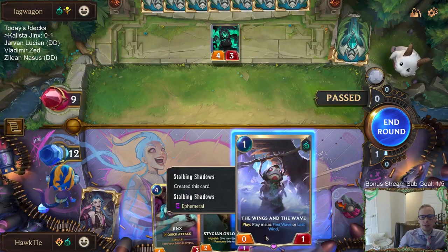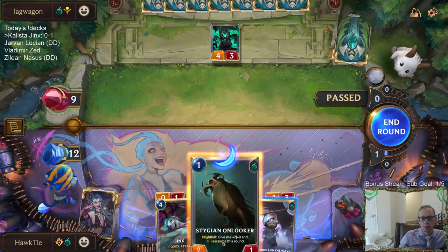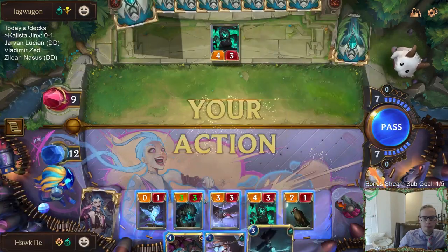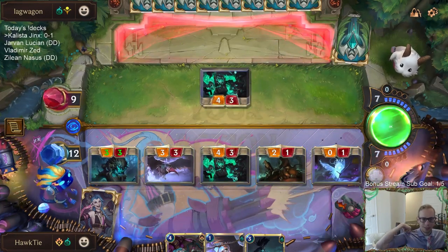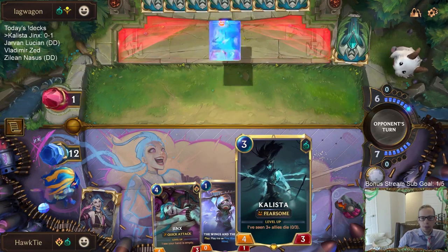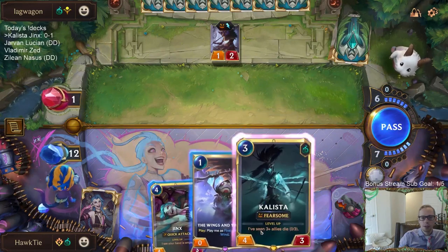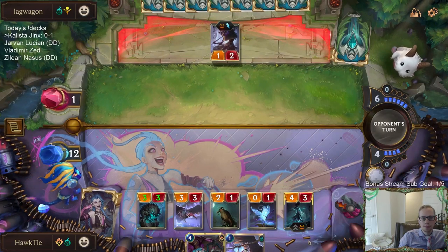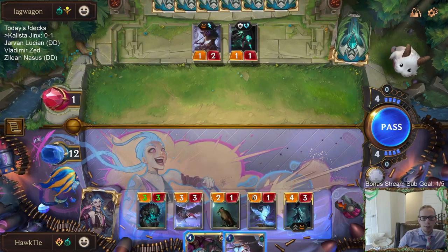This one's ephemeral right? Otherwise we'd definitely play this as a 3-3. I could just play this as a 2-1 and open attack. Yeah I think that's what we're going to do. All right so we got them down to one. Unfortunately with Kalista I can't quite level up Jinx yet - I'm one mana short from leveling up Jinx.